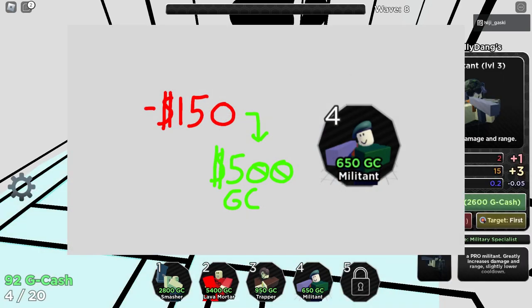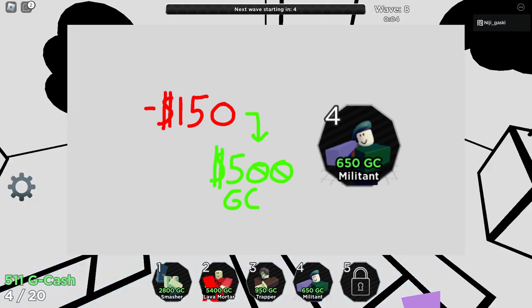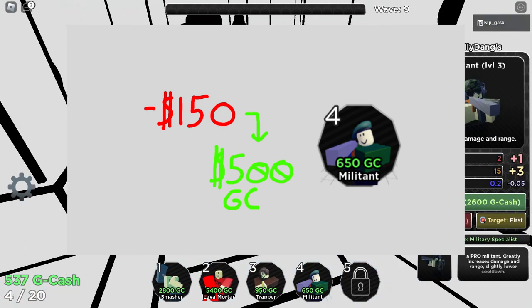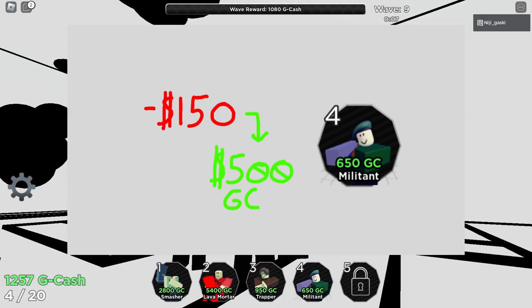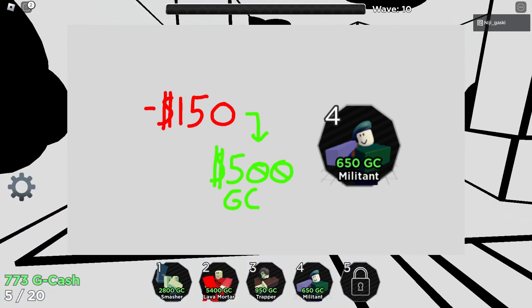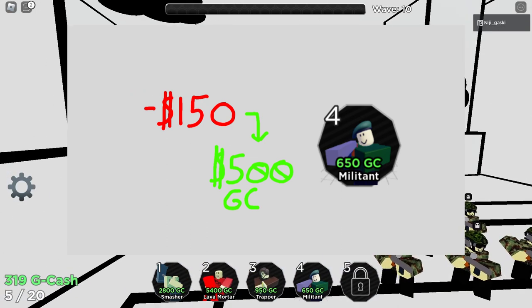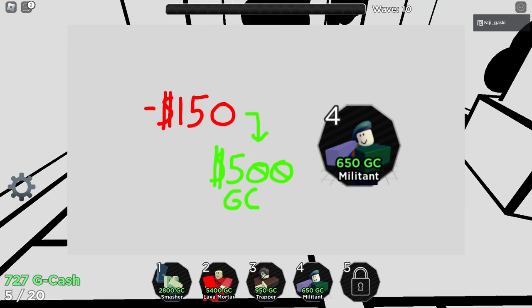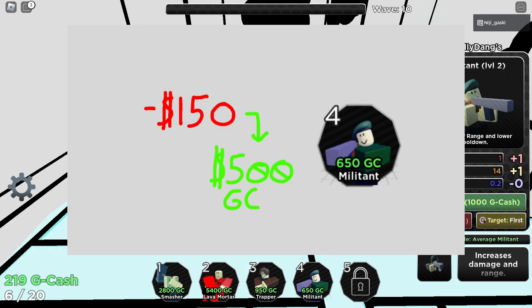To start off, I would lower the cost of placing down Militant to 500, basically removing 150 from the placement cost. I want this tower to be a starter tower that can absolutely destroy early game, so you don't have to skip waves — especially if you're playing quad or trio — because right now Militant just sucks and there are better options.